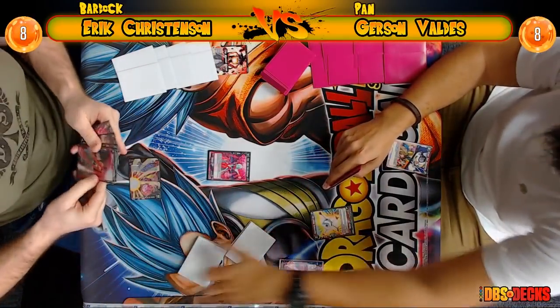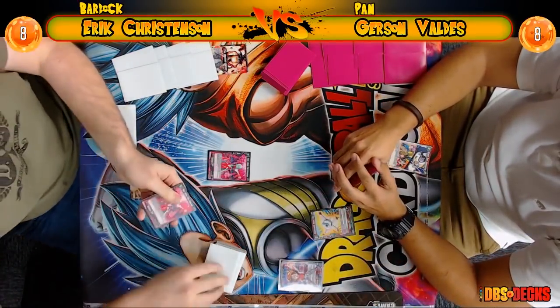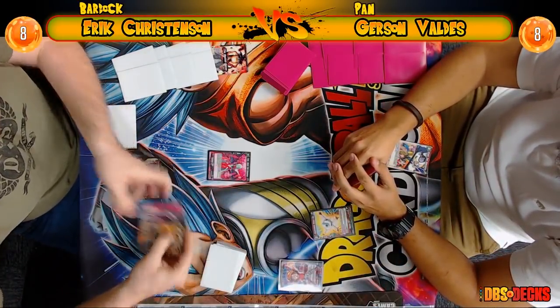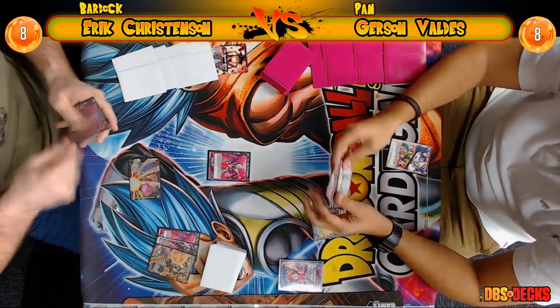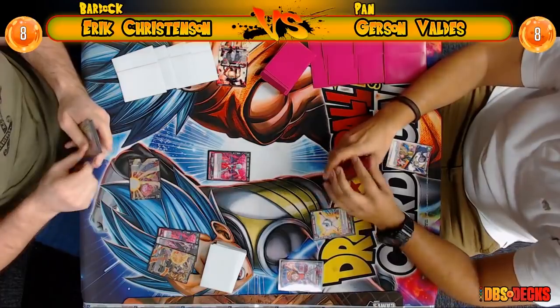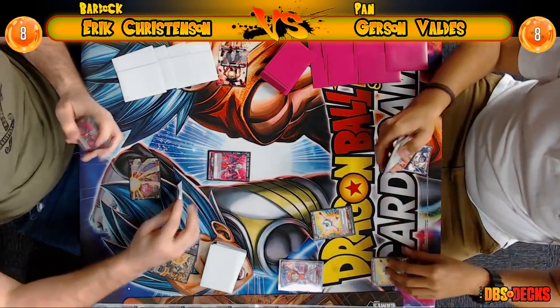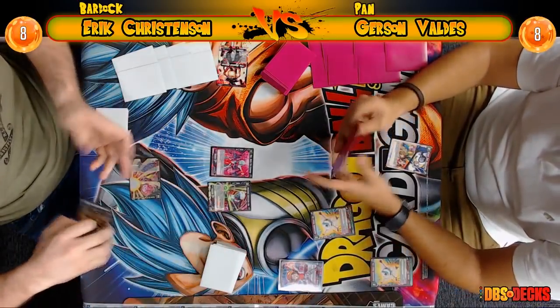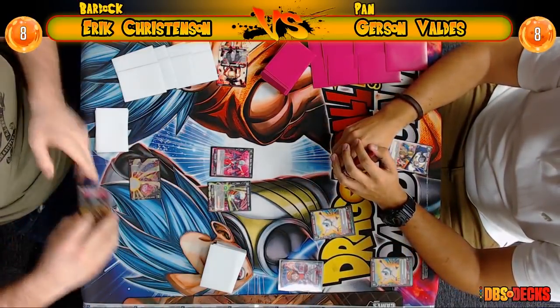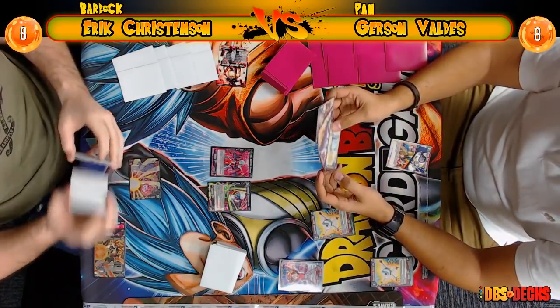It looks like he's playing the GT Goku engine with Pan, so he's running that engine. We've seen how powerful that can be, and running it with Pan is pretty interesting. You're going to wait to awaken until you have the full combo, then awaken and do the combo — tap yourself out, awaken, untap to 200k, then do more combo. That seems really interesting.